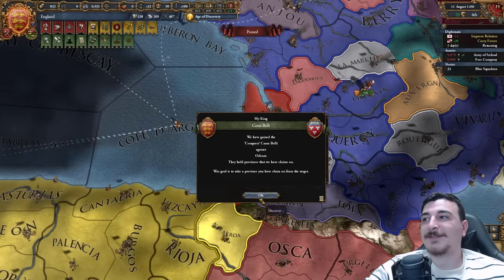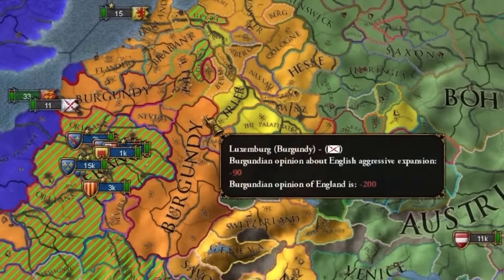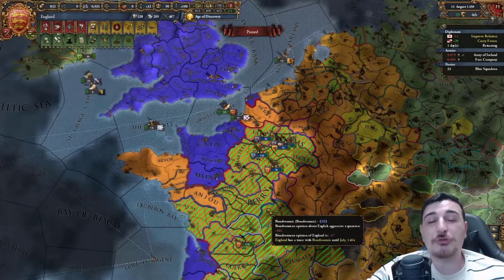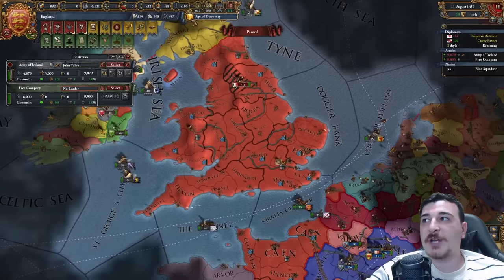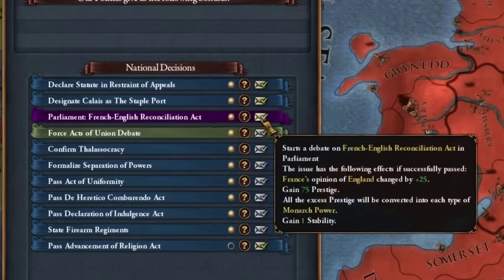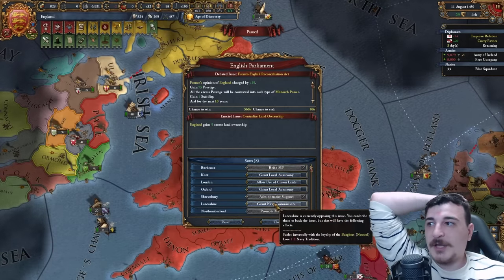Now we have a lot of problems because this offered a huge amount of nations a potential coalition. They will join the coalition, but we have a lot of strong allies — basically all of Iberia and Austria — so I'm fairly confident it's not going to trigger but it will form. Let's get rid of our pretender rebels here and stabilize our country first and foremost. We can also do the French-English Reconciliation Act parliament issue — luscious maximus — and then we've got to bribe some people to make this happen. The good old English way.